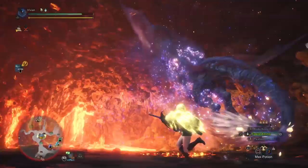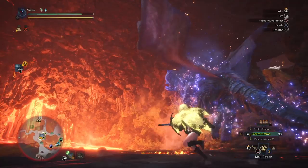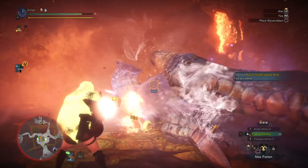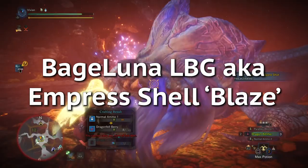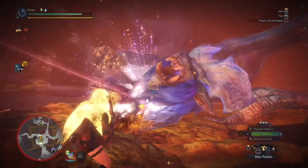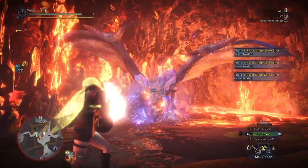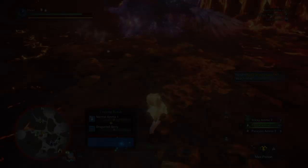Light Bowgun is also strong — either an ice Light Bowgun or Normal 2 Rapid Fire can work very nicely. Using your Wyvern Blast, you can set up some great dunks. The best Light Bowgun for dealing with Luna is actually her own: the Bagel Luna Light Bowgun, aka the Blaze. It runs ice and dragon ammo very well, has decent Normal 2 Rapid Fire, the best para ammo in the game, and is good enough at stickies to land one easy KO on Luna. Otherwise, the KT Rajang 8 spread Light Bowgun is the next best ice option, and if you don't have that, grab the Kushala Daora Hornet instead.